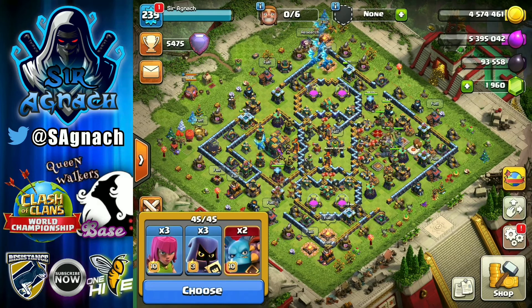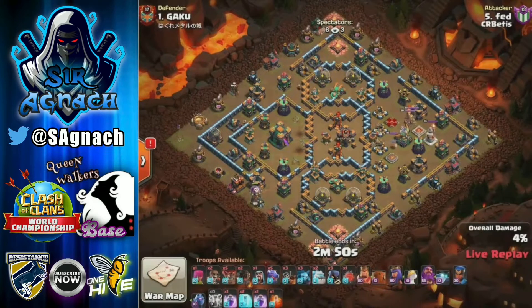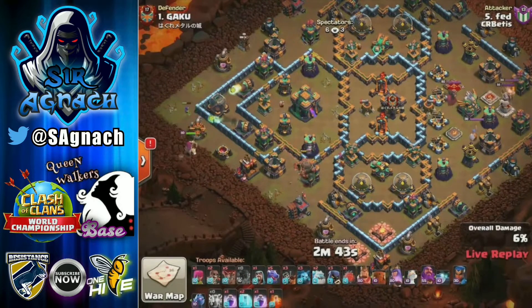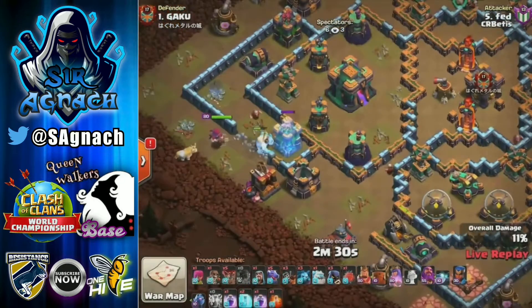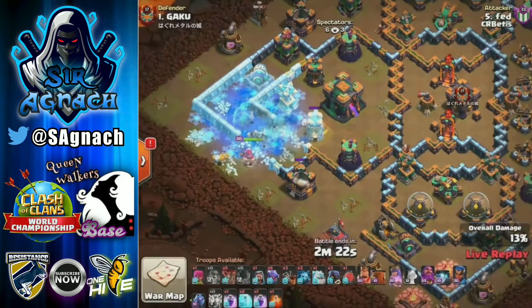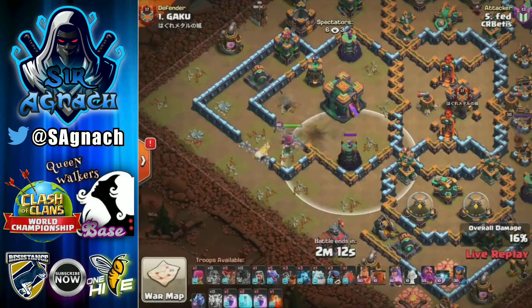The first defense was against Yabetsy fed, coming in with dragons and dragon riders - the fly bread as they call it. Using the cooked loons for the agitator, then putting the queen with the ice golem, using the queen for the tank hole. He's got a super wall breaker going all the way in, and the queen is able to walk all the way inside. It's a pretty easy sui tank hole.